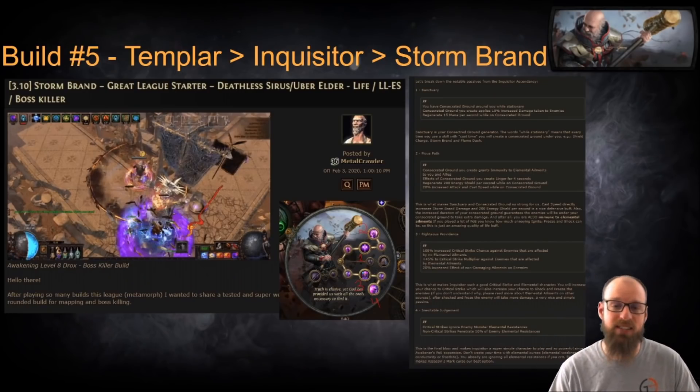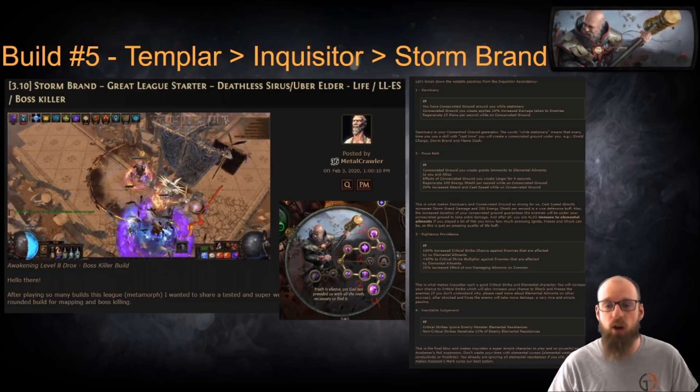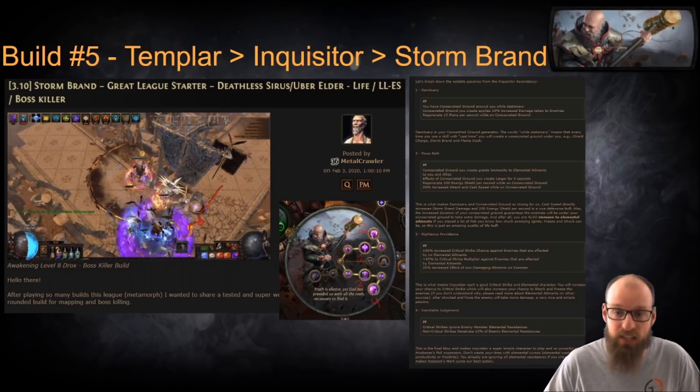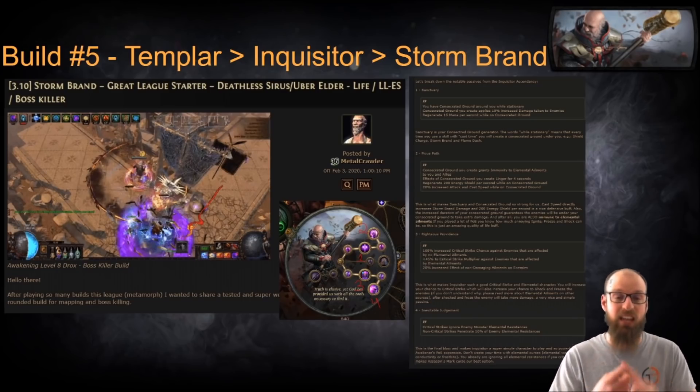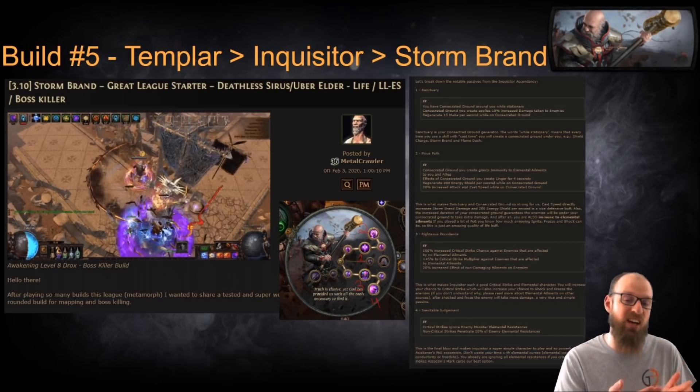The fifth build guide we've got today is a Templar Inquisitor using Stormbrand. Veterans of Path of Exile know that Stormbrand since its release in 3.5 has a history of being used by racers and professional players who want to push as far as they can get as quickly as possible, and Stormbrand has not dropped out of favor as a speed clear skill. Metalcrawler provides us with several different ways to play this build, whether as a life-based character or a low-life ES based boss killer, and we can orient ourselves to be more emphasized on speed clearing in maps or on taking down bosses.